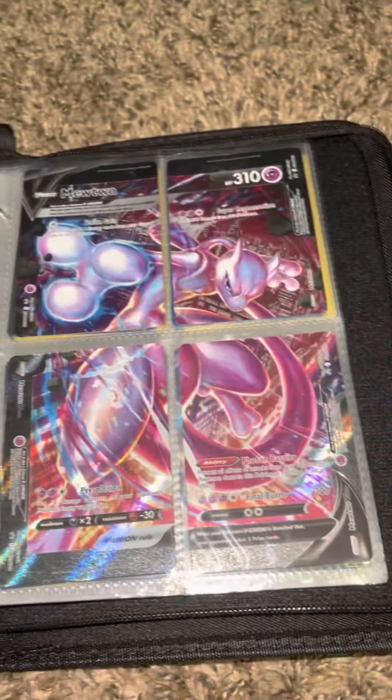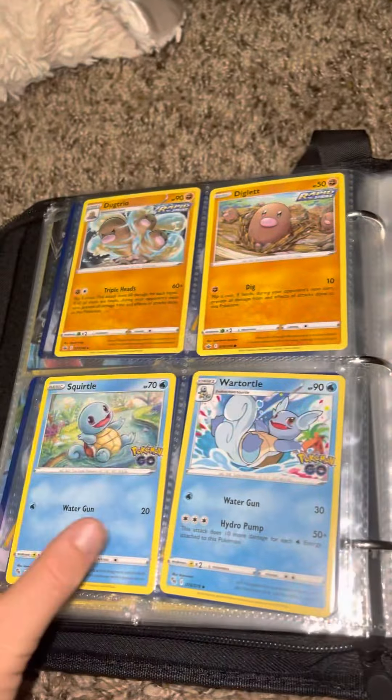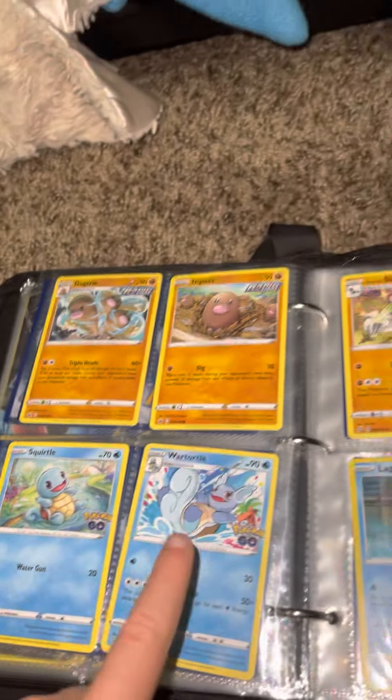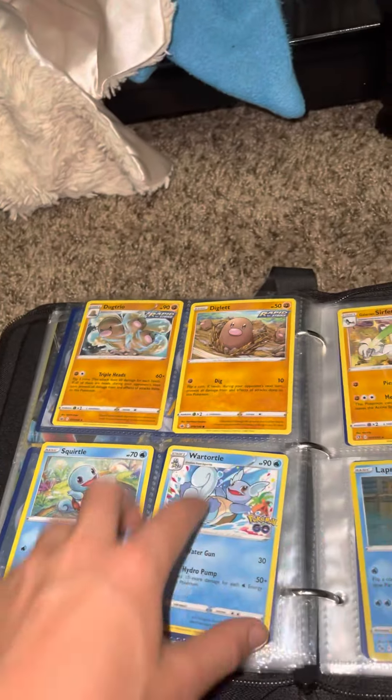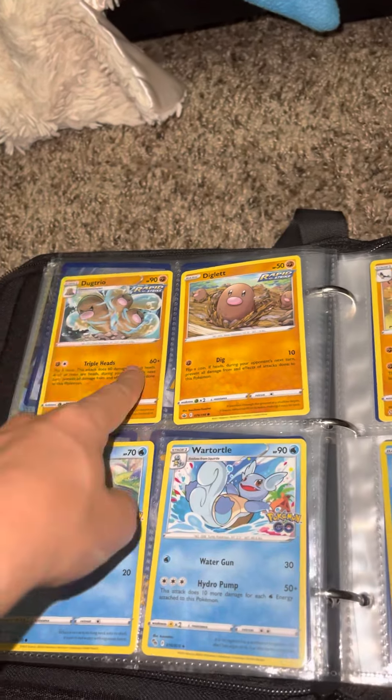There's Zacian, Mewtwo, and Greninja. Dugtrio, Diglett, Squirtle and Wartortle — as you can see these are matches right here, Wartortle and Squirtle, and Dugtrio and Diglett.